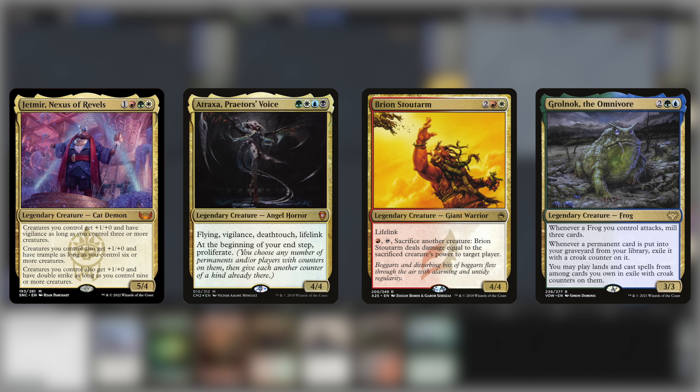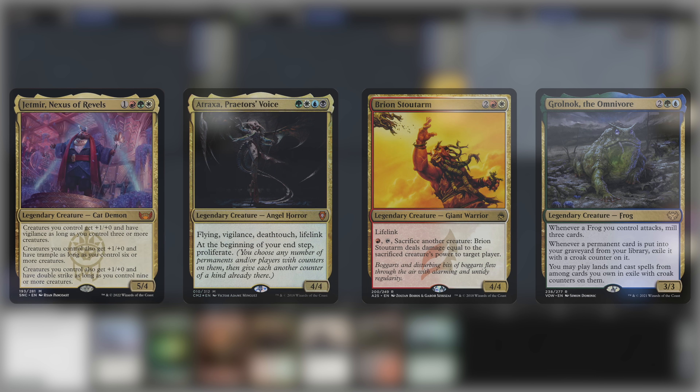Today's video is dedicated to Casey Maclara — thank you Casey. Kicking off Nuka Penna with Jetmere, Nexus of Revels, versus Atraxa, Breon and Grolnok.